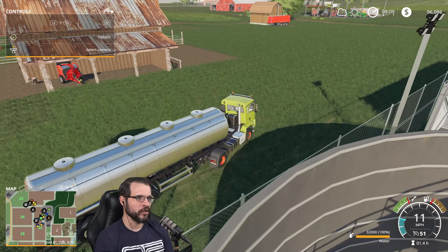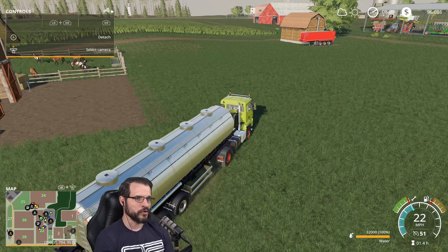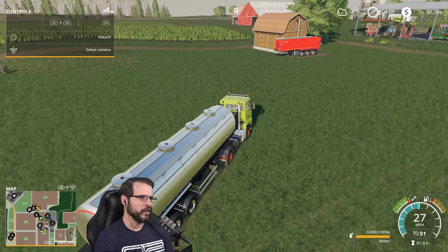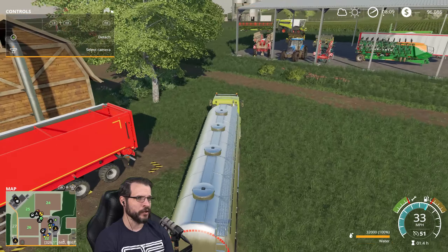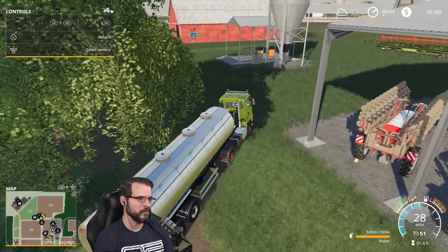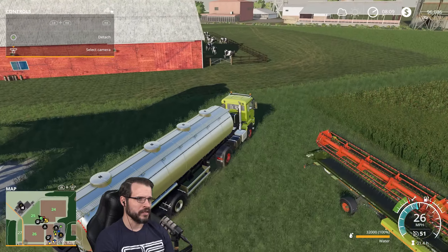So I'd rather have bigger bulk things where I can just load them up in this wagon up here. This trailer holds 60-something thousand, which cuts my trips by a third. I mean, I still have to load up the silo, so it's a little bit more front work at times, but in the grand scheme of things I think it's better.